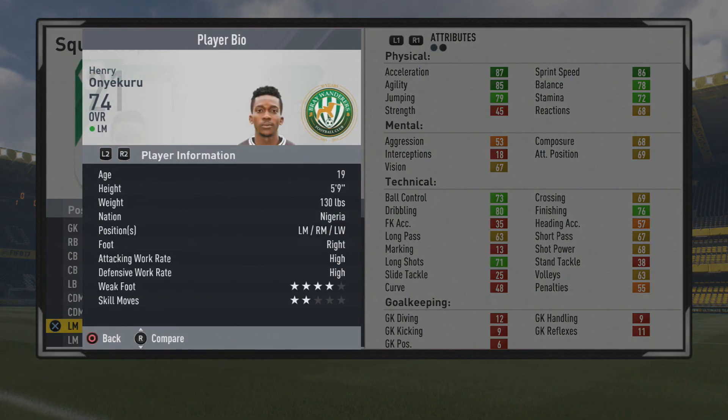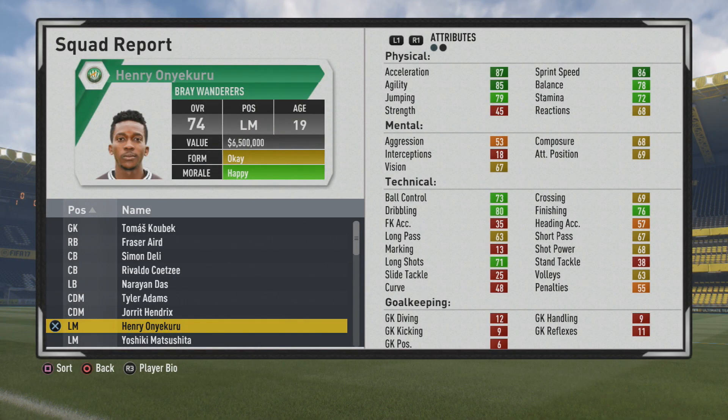First we'll take a look at the player information here. You can see that he is 5'9", can play all over the wing basically, right foot, high/high work rates, four-star weak foot, and two-star skill moves. He just got an upgrade to his overall long potential here.